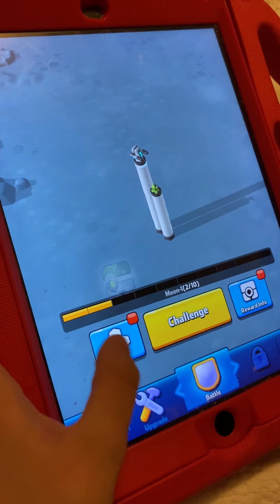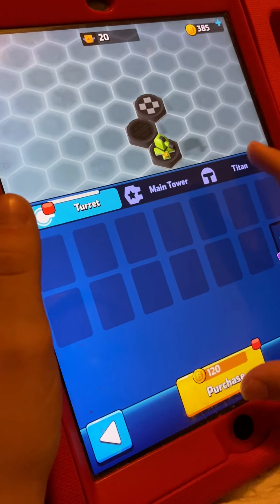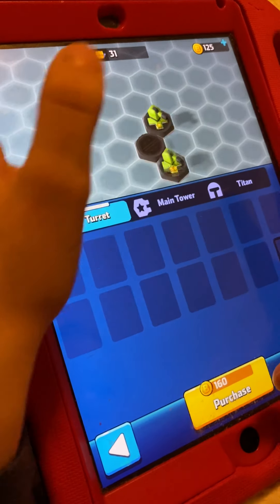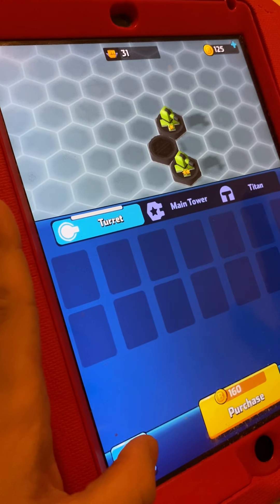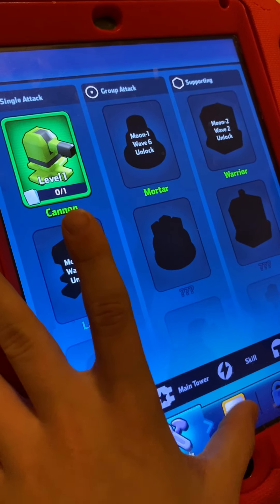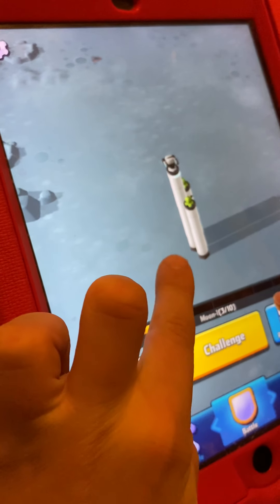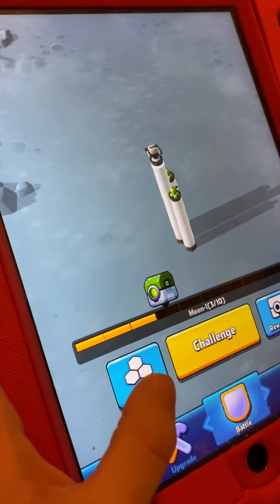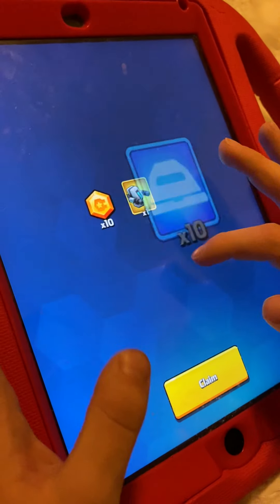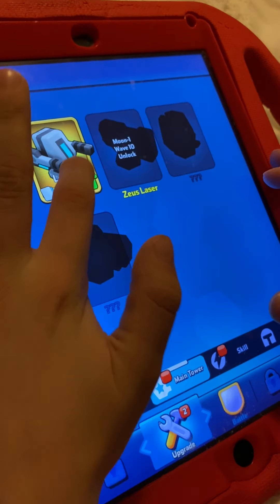Let me show you what else you can do on this game. You unlock different things and then you can buy the robots, you can also level them up and you can upgrade your robots. You can see if there's any surprises or you can look in here and get rewards — I just got one and I can upgrade two of my things.